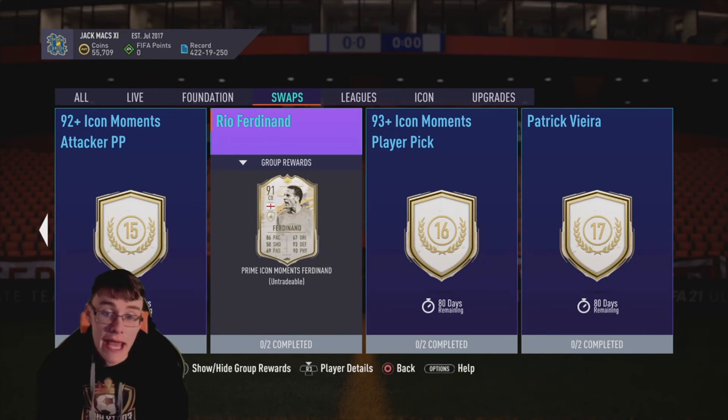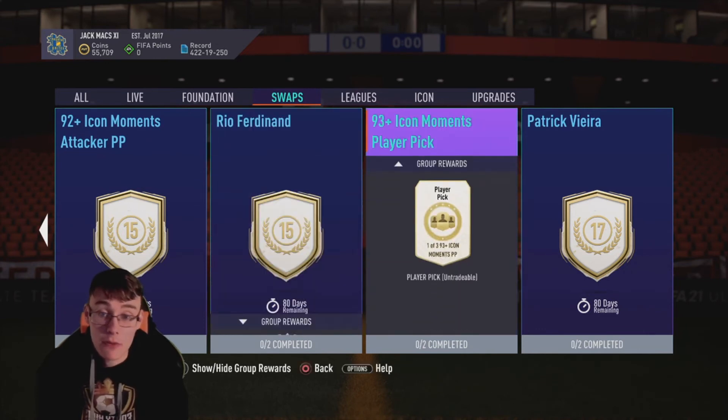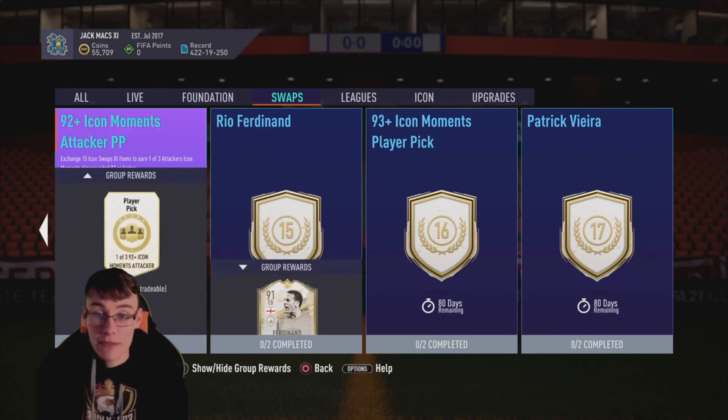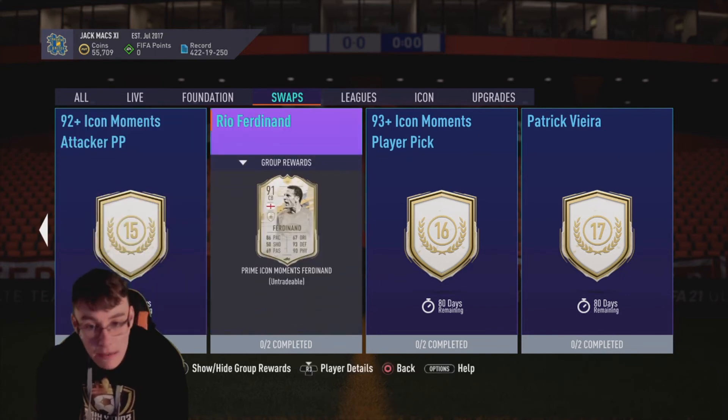We've also got a 91 Prime Icon Moments Rio Ferdinand for 15 tokens. His Prime is brilliant and I can only imagine how good his Icon Moments is. So if you need an end-game centre-back, that's definitely a good option. I've got loads of good Team of the Season centre-backs so I won't be going for Rio personally, but if you need a solid centre-back for the rest of the year, Rio could be your man.